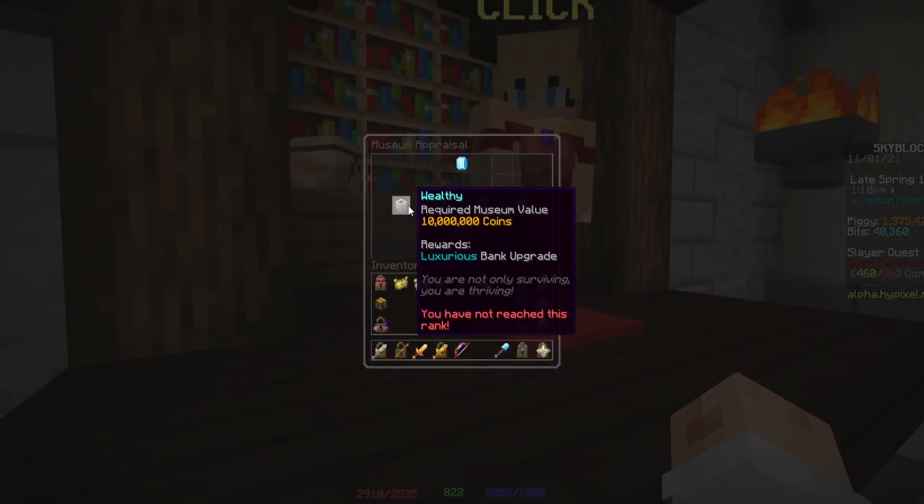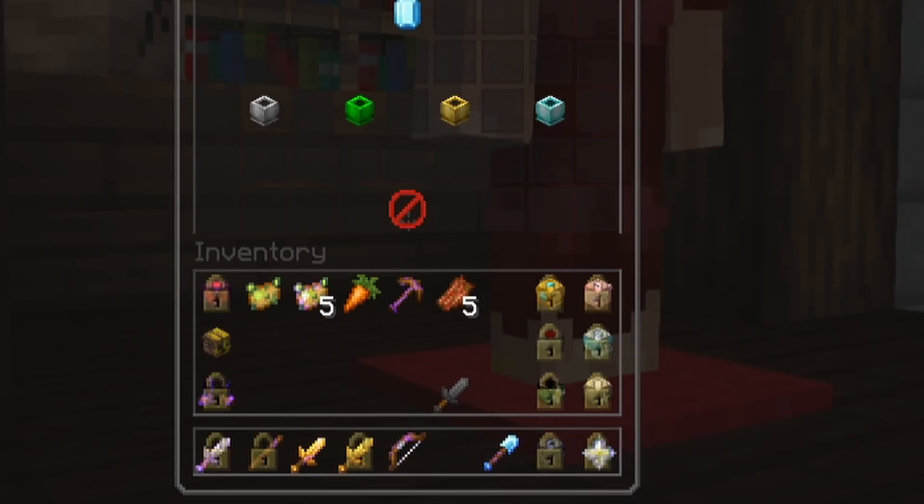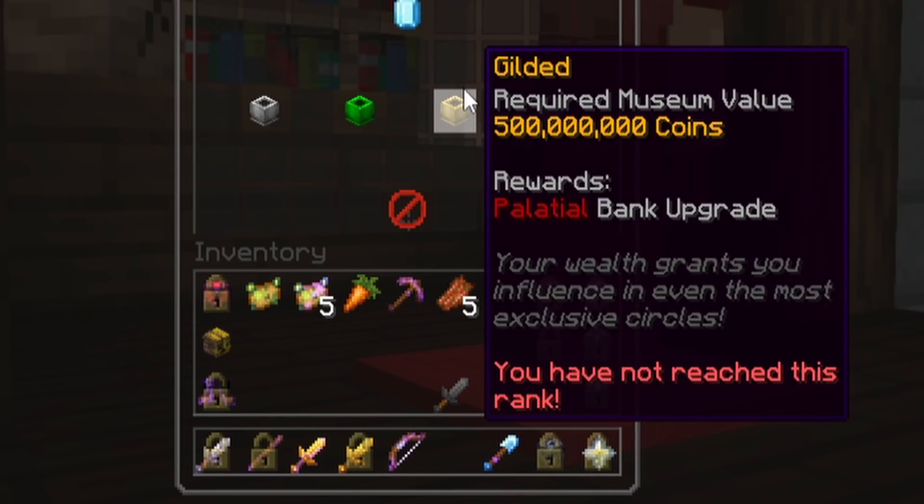The way to actually get the bank upgrades is you're basically going to need a museum value of 10 million coins and a museum value of 500 million coins.